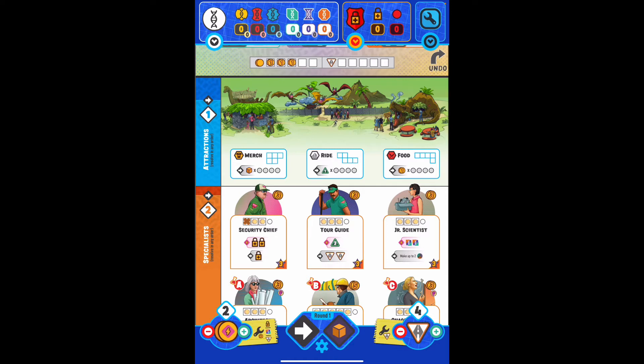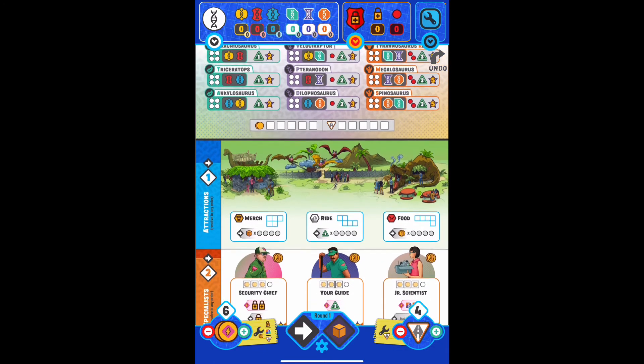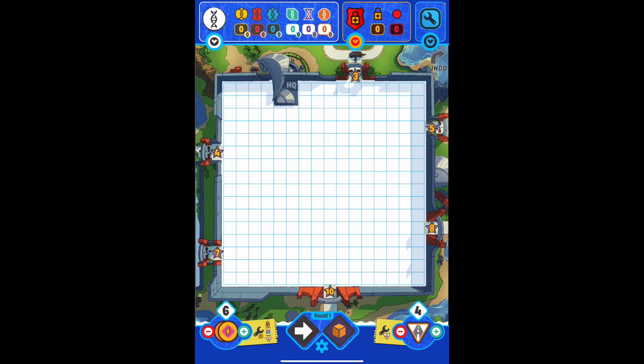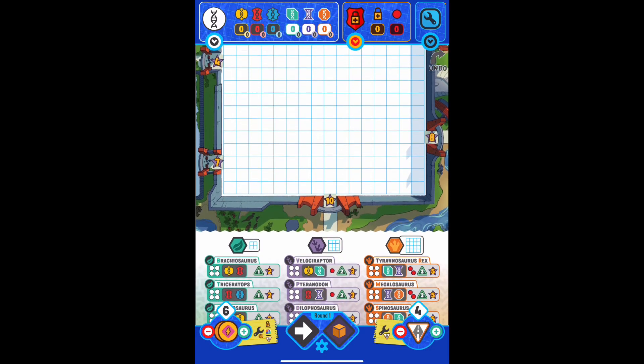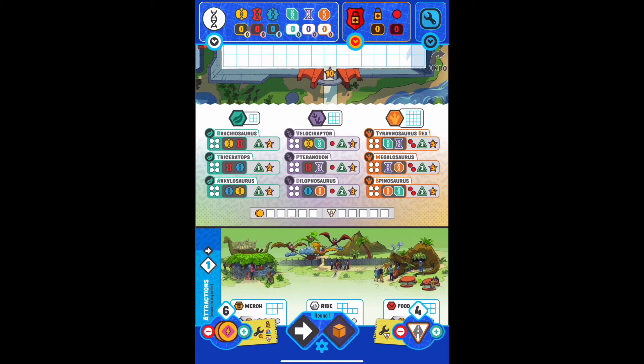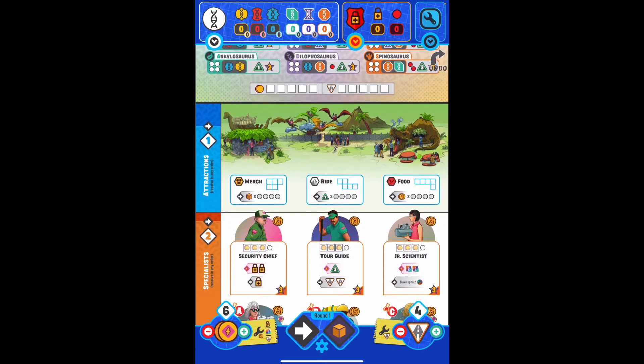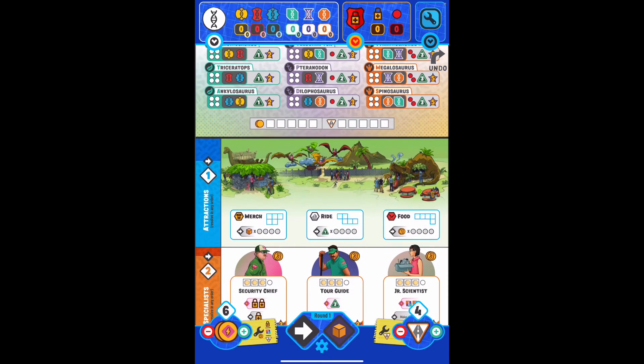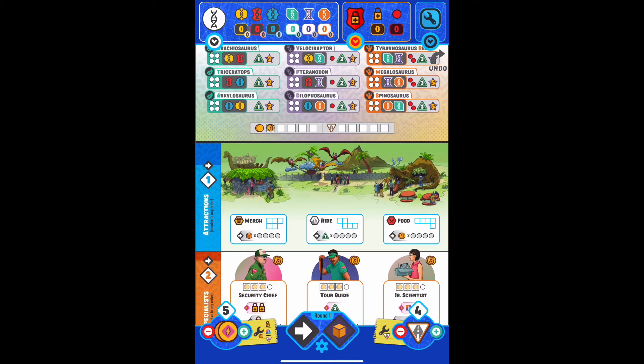There is an undo button and it works progressively. You can see I just undid the security chief and it went all the way back and undid all the coins I put in my safe, which is nice. The undo button will go back effectively all the way to the beginning of the game. Just keep in mind that if you touch something and put it in the safe, touching it again uses it — it doesn't put it back.